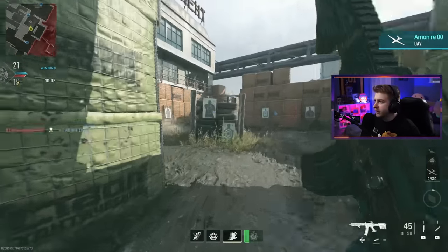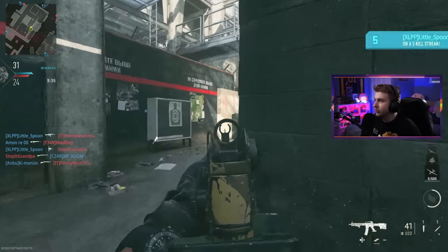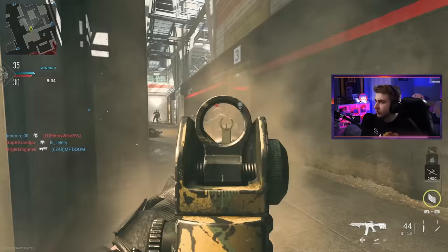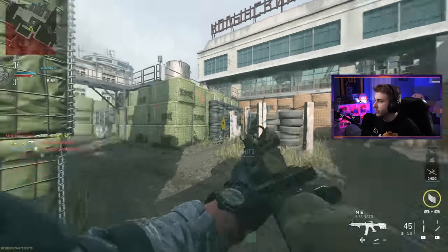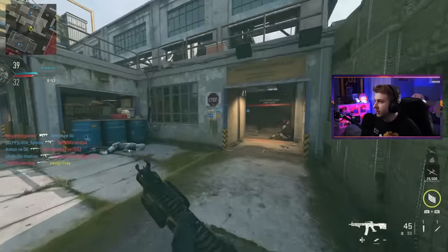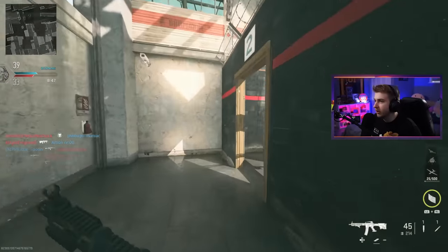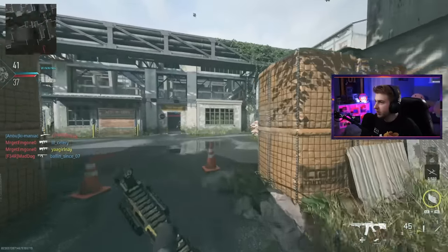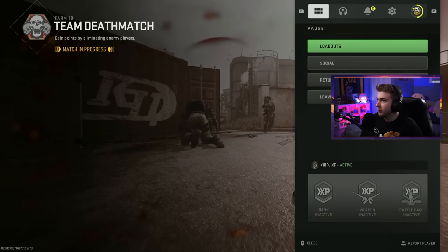We're back on Farm 18. Unfortunately we didn't get Shoe House, but now we know we can be very efficient. I'm just going to crouch around and mount on every corner — I'll be playing like a bot. I'm focusing too hard trying to do both at the same time and getting none — I keep getting killed while trying to set it up. I think the idea is to just camp my ass off and get to a decent spot with a lot of traffic.